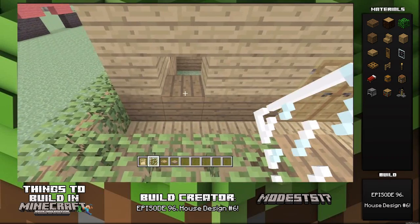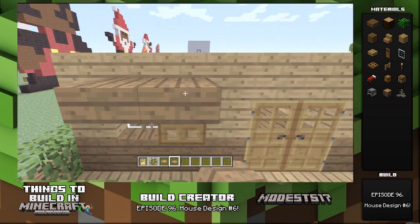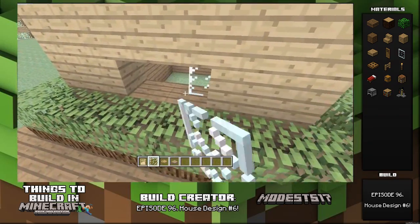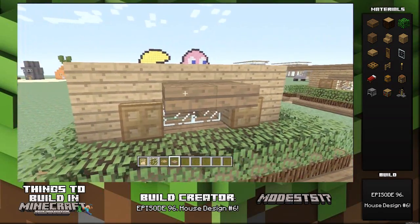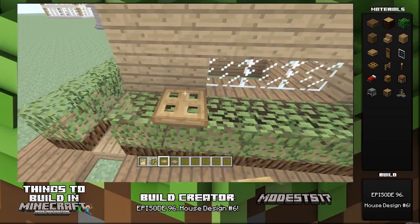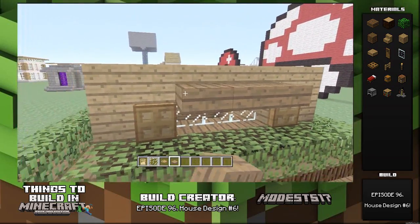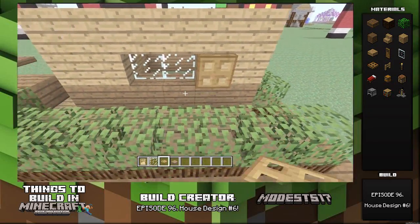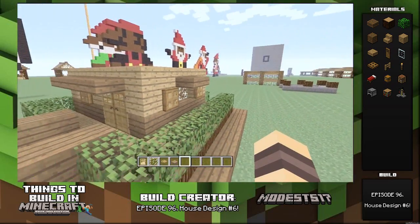Next, place in your door, then your window pane, then a trap door for the little shutter. Then place the slabs up there as a little awning — it looks cool, it just adds nice detail. Pretty much just repeat the process through the entire house. Having the trap doors there adds a little bit of detail, and the slabs work as the awning. I think it looks nice and fancy.